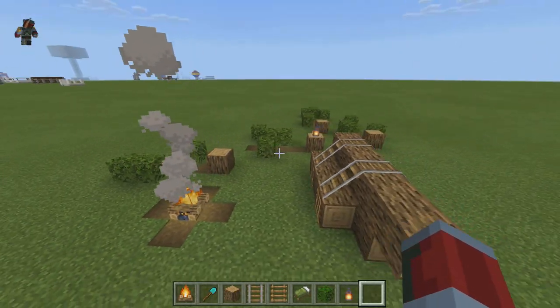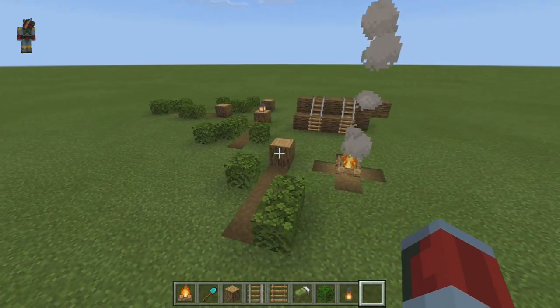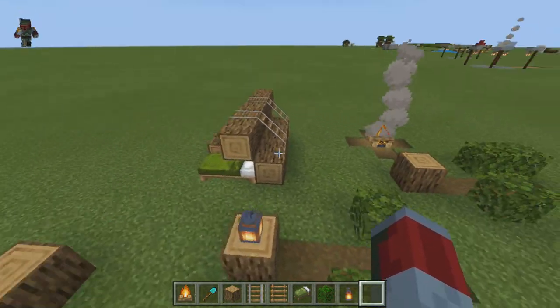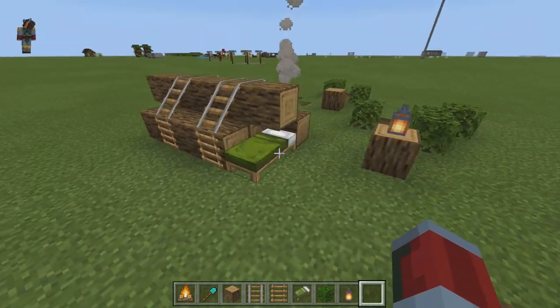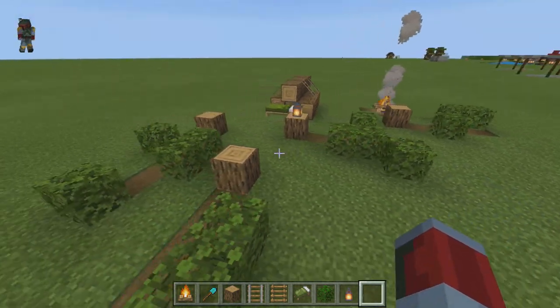Hey guys, marlos517 here bringing you another episode of my series 'Things to Build in Minecraft.' This time I'm bringing you a lumberjack site. What we have here is a nice fire pit for a lumberjack to hang out at after processing some wood. Nearby we have bundled logs from trees chopped down in the area, a bed you can crash in at night, and a lantern adding some extra lighting.